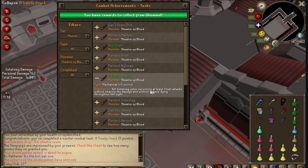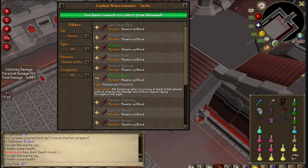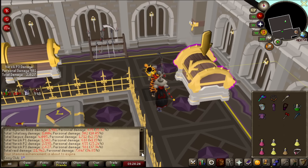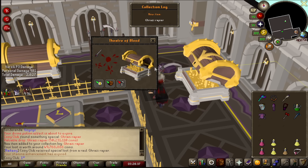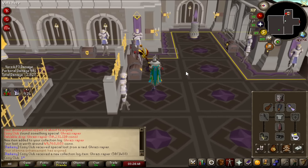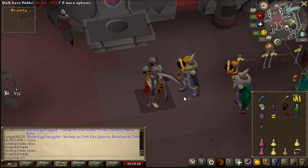Kill Sotetseg after surviving at least three ball attacks without sharing the damage and without anyone dying. I don't know how we completed that, because you literally died there. Finally! We got a purple - it's in my name. Can you imagine if this is the back-to-back Scythe? I'm happy with anything. The rapier - 50 mil. That's actually quite nice. I'm down bad for cash right now, so that's gonna be a really nice GP injection. 16.3 mil split to each of us.